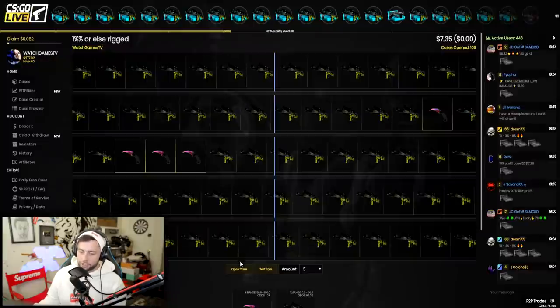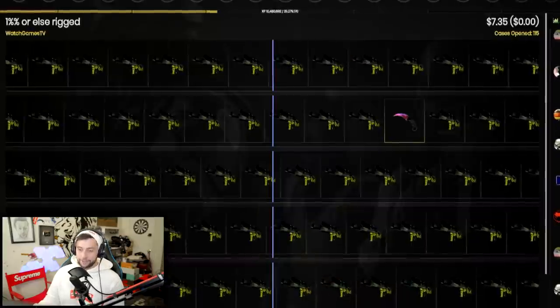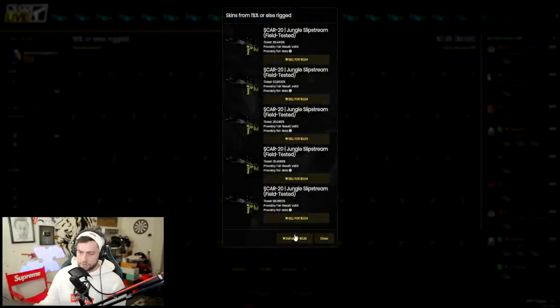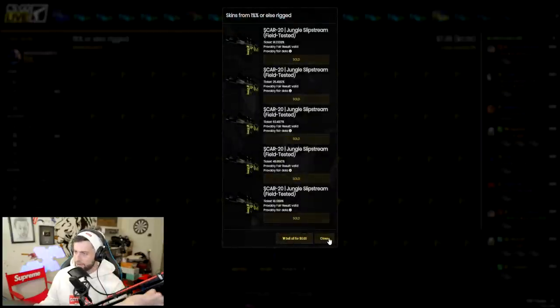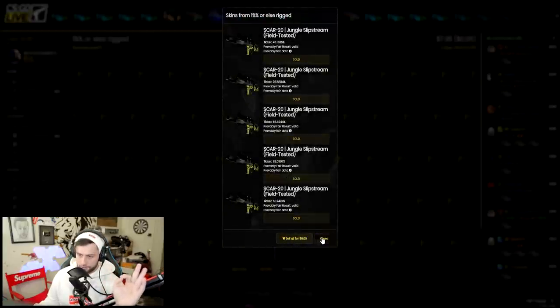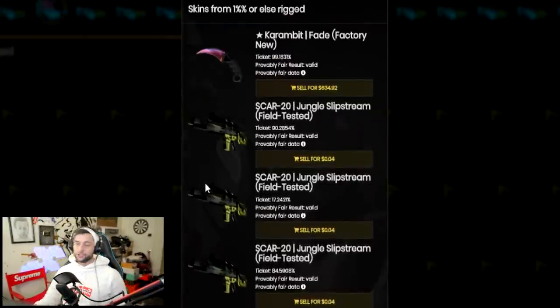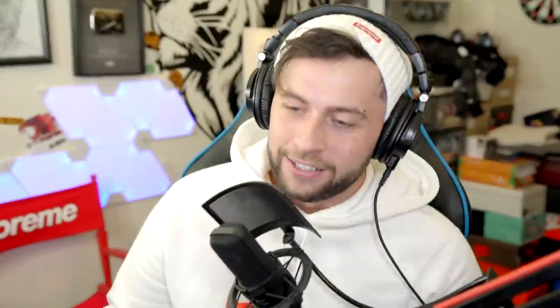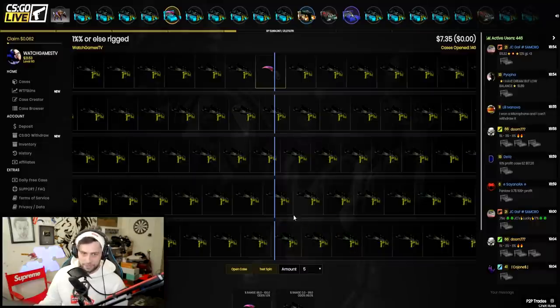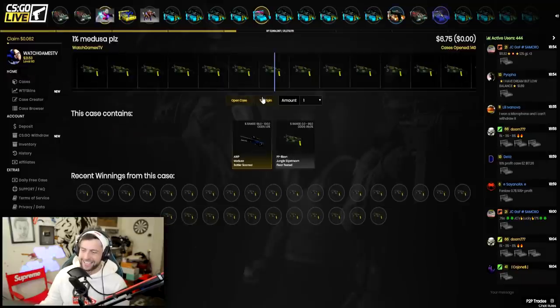We're over 100 cases in and we're not going to get a knife — this is a terrible idea. Wait — 99.18 ticket! We finally hit it! I did say I'd open a Billionaire case if I got the Karambit — there's actually a case called 'Please I'm Broke' that I open when I lose, but we got it!